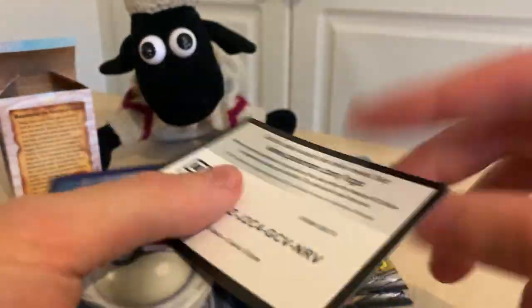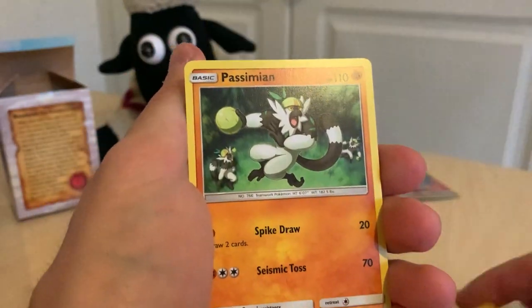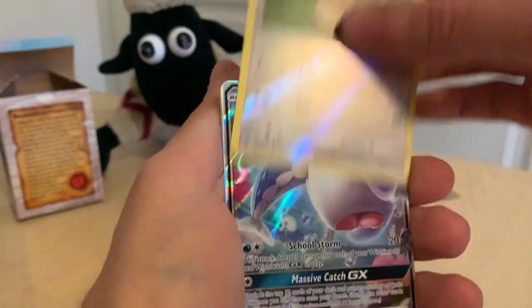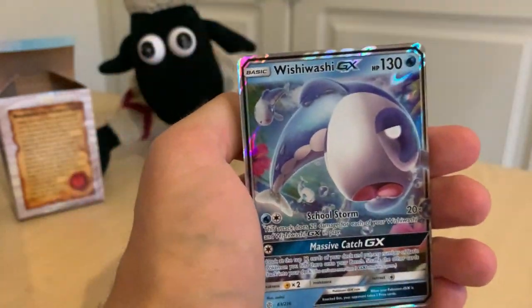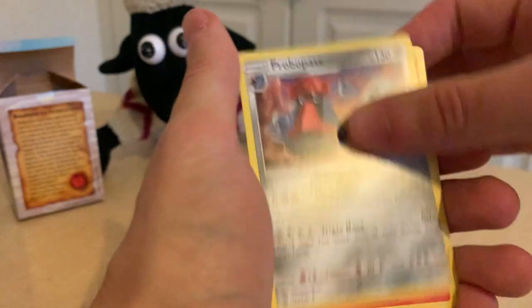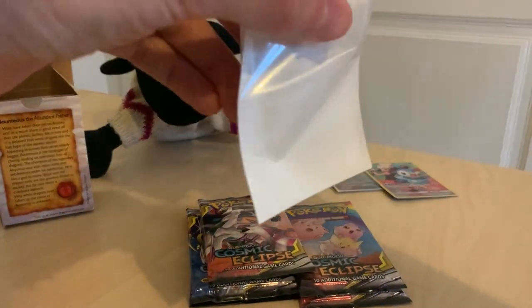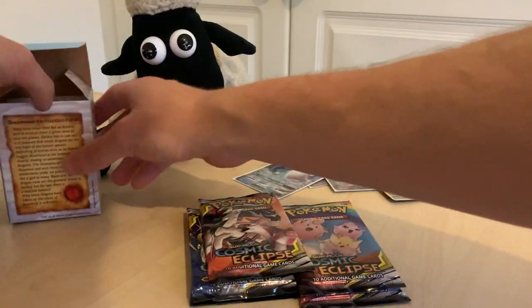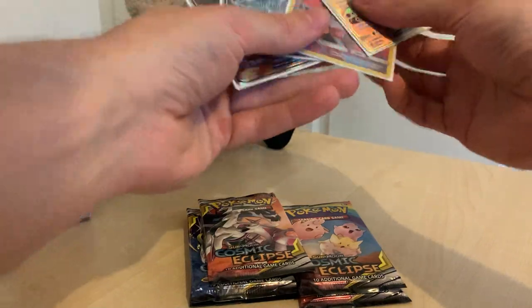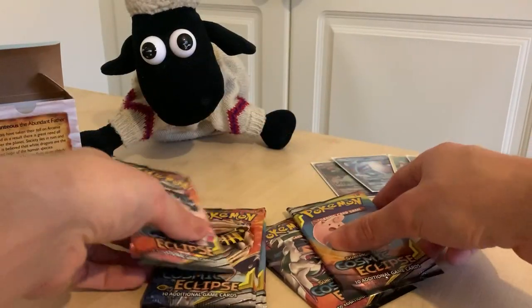Already managed to get two decent cards so I'm happy. Next pack: Meowth — cool one — Ralts, Passimian, Jangmo-o, Rowlet, Eevee — and we got a Wishiwashi GX! Didn't even know that Pokémon was in the set, but it's a sick card. Also Great Catcher, Probopass, and Torkoal. Another cool holo right there — into a sleeve it goes. Four really good holos so far, and I think we've got about five or six packs left. Looking really good!